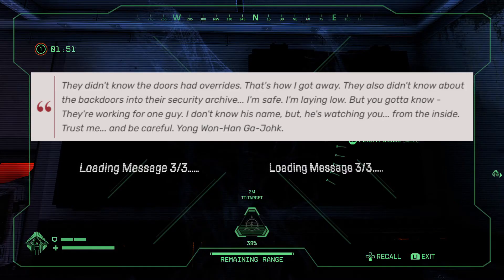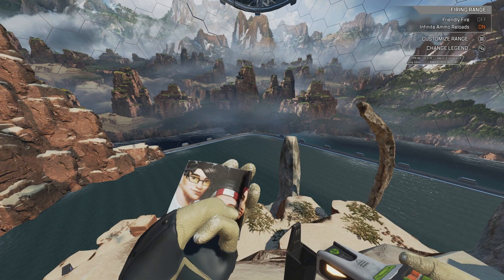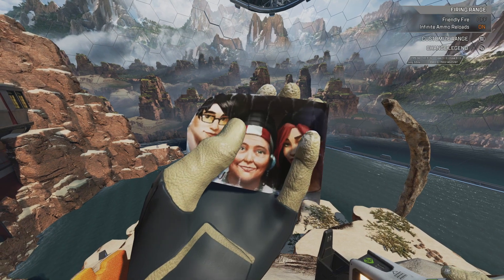The third and final message revealed that Mila escaped her captors and that she is safe, but Crypto is still being watched and needs to be careful. Crypto's sister Mila can also be seen in a picture in one of Crypto's heirloom animations.